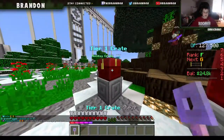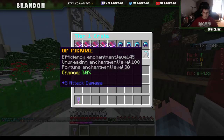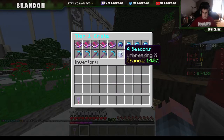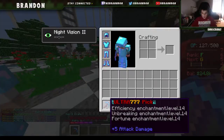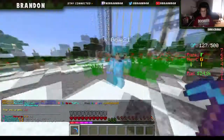Let's hit this crate up. What can we get? All these good pickaxes — an OP pickaxe, if I get that I will scream. That'll be sick. Four beacons. Okay, let's go! Yo, that's really good! An ultra pick! Let's go!